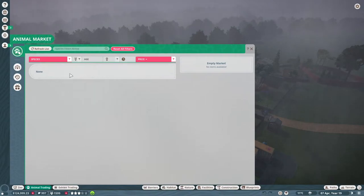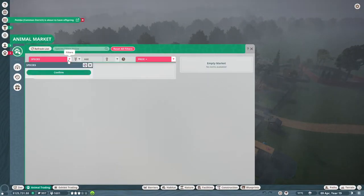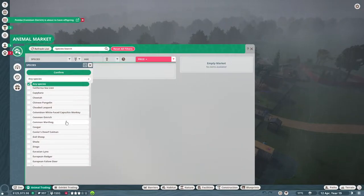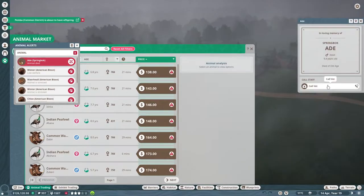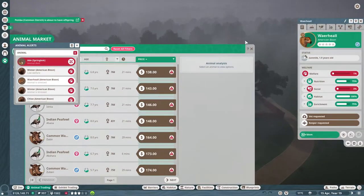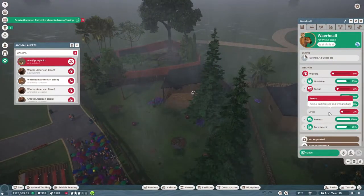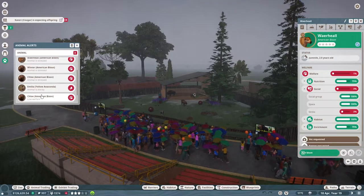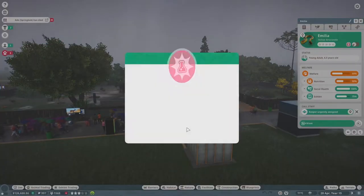Elephants? Once again none — nothing. So it seems like we're going to have to build out with smaller animals and get a lot more conservation credits. I'm wondering why everyone's stressed, but weird — mechanic research is complete!